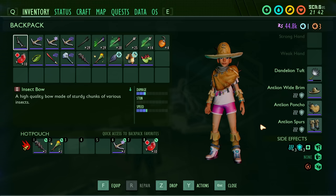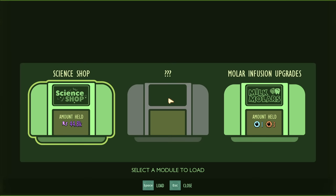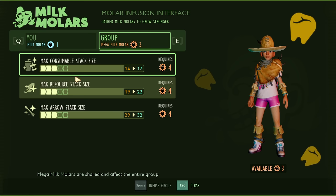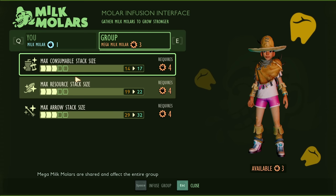Don't forget to use your milk molars. Milk molars will show up in your inventory next to the raw science — you'll see regular milk molars and mega milk molars. When you find them in the world, they appear as a giant white tooth or a giant gold tooth. Break them open with a tier two or tier three hammer. Then go to the ASL and purchase upgrades under the molar infusion upgrades tab. Milk molars unlock more max health, more max stamina, lower thirst burn, lower hunger burn, and more mutation slots. Mega milk molars increase stack sizes for consumables, resources, and arrows.